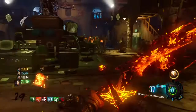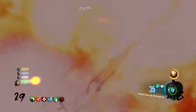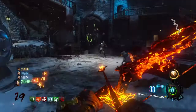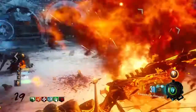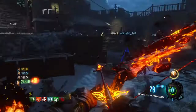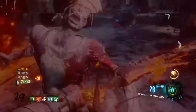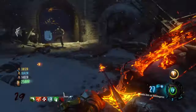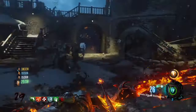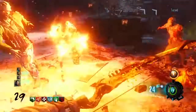If you're trying to go high rounds on Zetsubou No Shima, it's hard — I only got to round 20 on there. Gorod Krovi is also hard from what I've seen. But Revelations and the Rising Drop are really easy because you have the bows, which come in handy for high rounds. I got to round 50 on the Rising Drop, and on Revelations I used the Apothicon Servant, the Thunder Gun, and the Brecci, which got me to round 60.